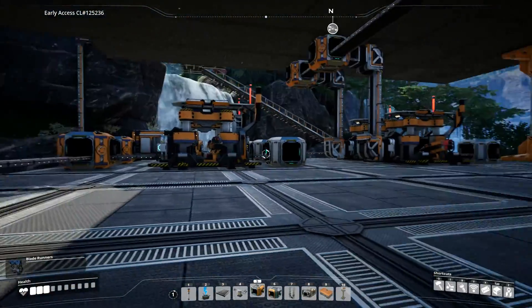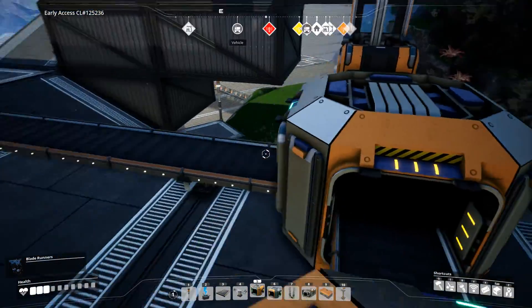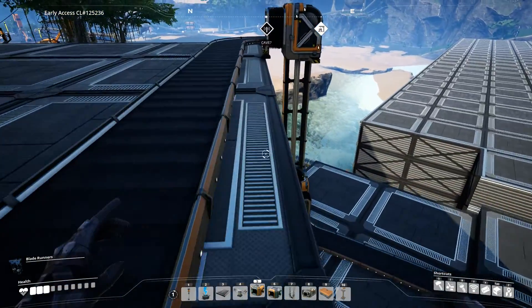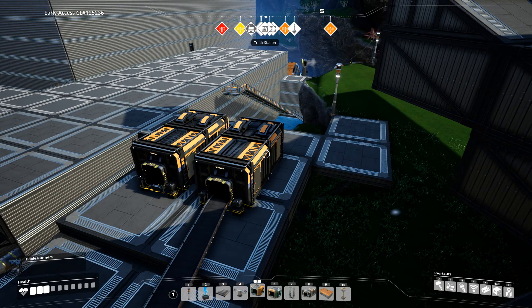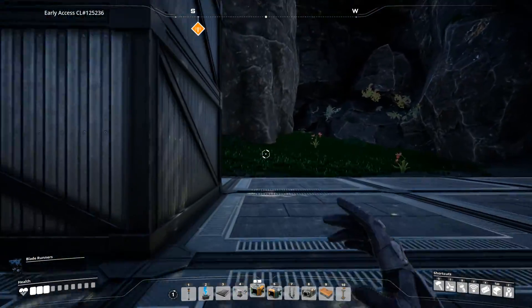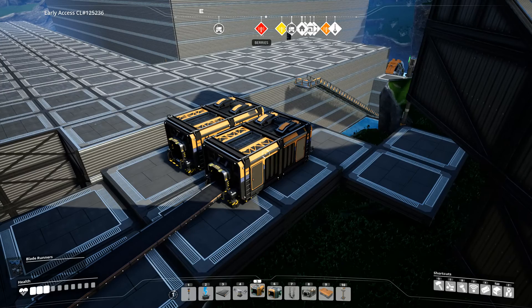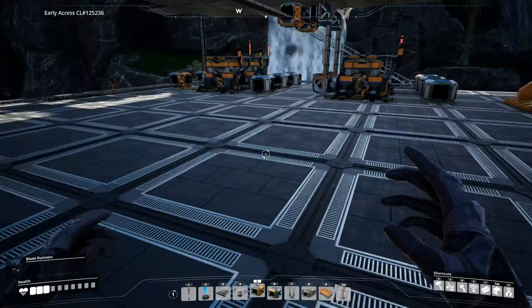These belts are going to come out, hit the merger, come over here, hit another merger, and then hit the splitter. This splitter is really important because it feeds a quick access box. You want this somewhere near the front of your base that you'll regularly pass by. That way you have quick access boxes, because you're going to regularly run out of stuff. Instead of running all the way up to the third floor to find your iron rods, you go away, come back a couple hours later needing iron, and it's all waiting for you at the bottom of your base.